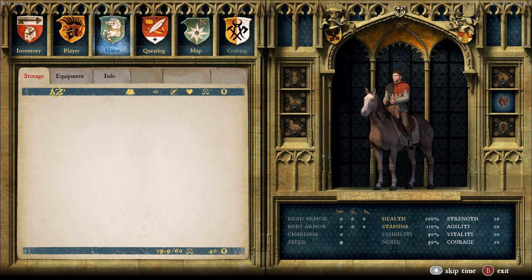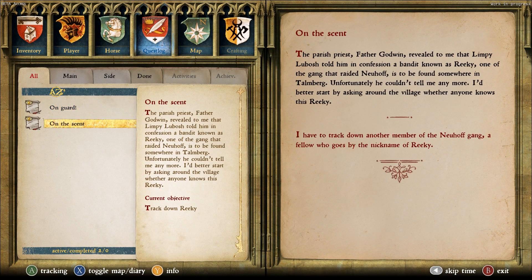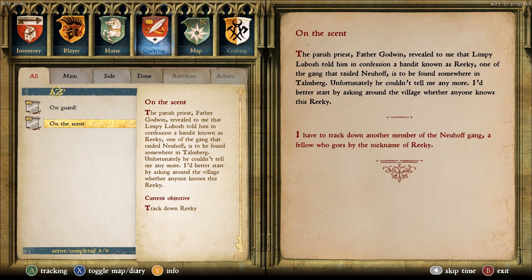Horse — so this is my horse, I'm using my right stick to move it around. Quest log: there are two quests. On Guard — given the nature of my investigation it wouldn't hurt to get a bit of combat training. Basically, you go to the encampment by Merohead and find the guy there who will give you some training, which we will be doing at some point. And then On the Scent — this is the actual quest we're going to be doing today: track down Riki.